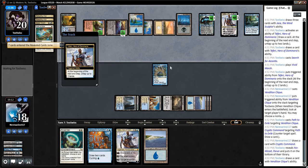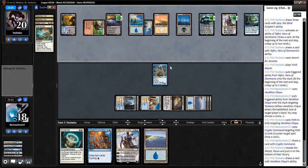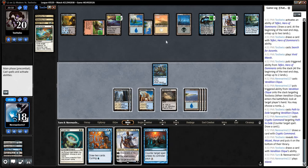They could even Snap Path right now if they wanted to. Mana looks nice — two for a Snapcaster.